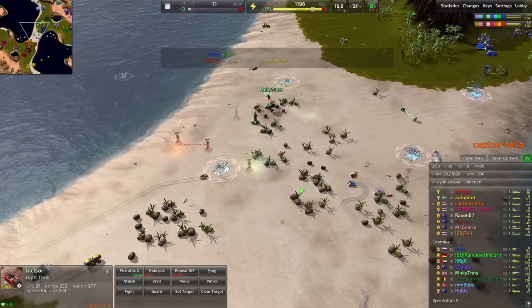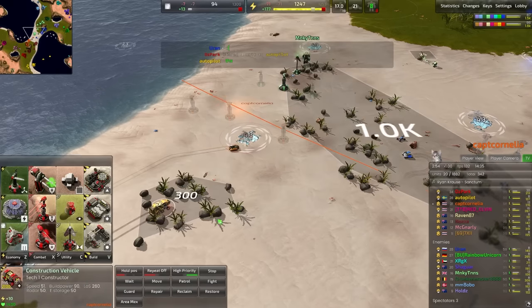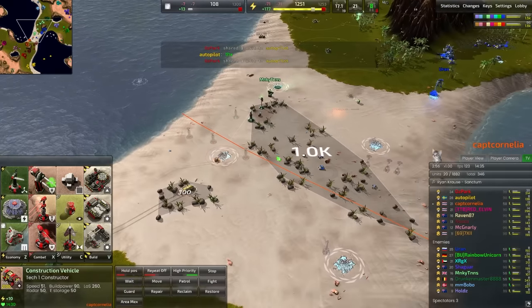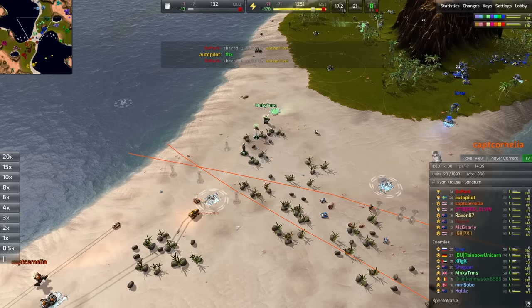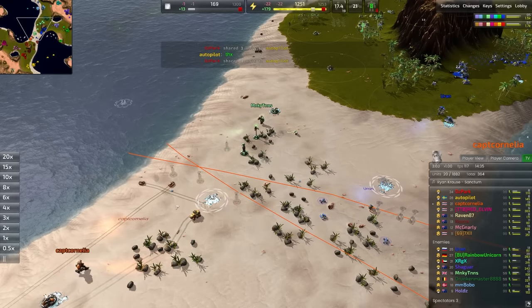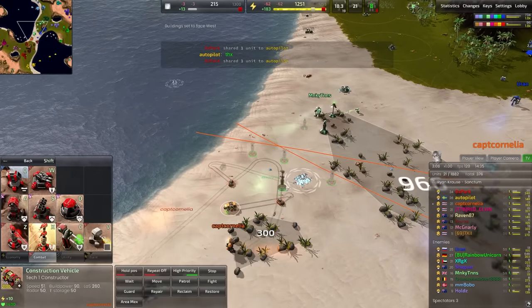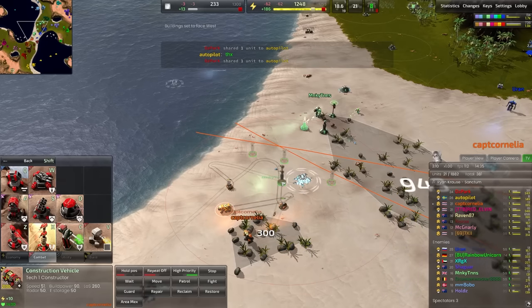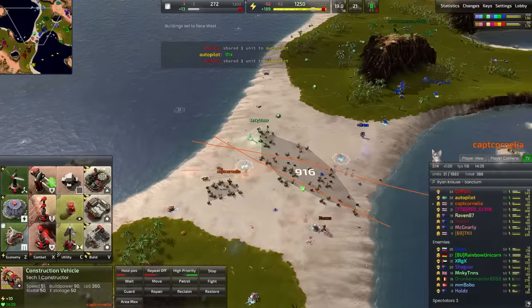Incisors are going to blow apart one of those rovers. There is a blitz out on the field already. Incisor out to protect the construction vehicle, which is going to start eating up all of this metal on the front lines. Trying to get a little greedy with it, but there is a light laser tower so you can't really do too much. Going to need to see some static defense. Wouldn't mind seeing a twin guard thrown down here - the medium laser tower for the Cortex faction. It could just outrange that light laser tower and give you a better chance of holding this midsection.